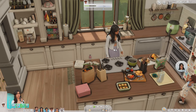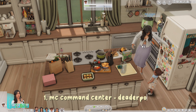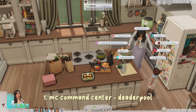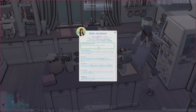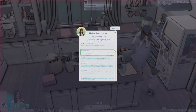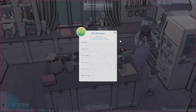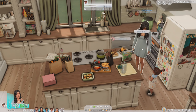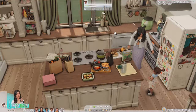The first mod is one of the most popular mods — MC Command Center — which is pretty much a whole cheat system. If you click on any sim you'll see the MC Command Center option, and it opens up a panel with all of their information. You can set their age, delete a sim, modify them in CAS, rename sims, change outfit — you can click any outfit and your sim will wear it.